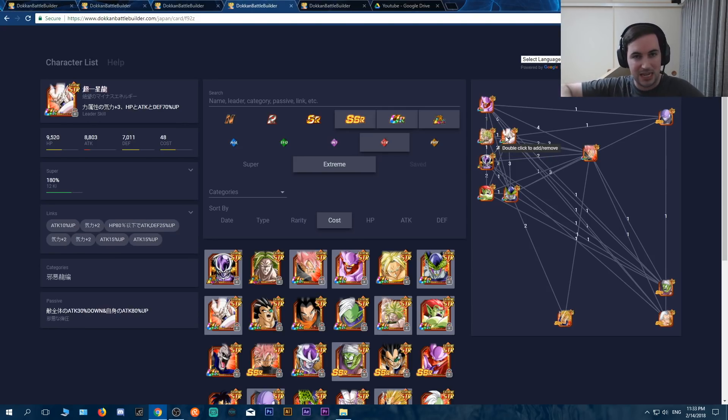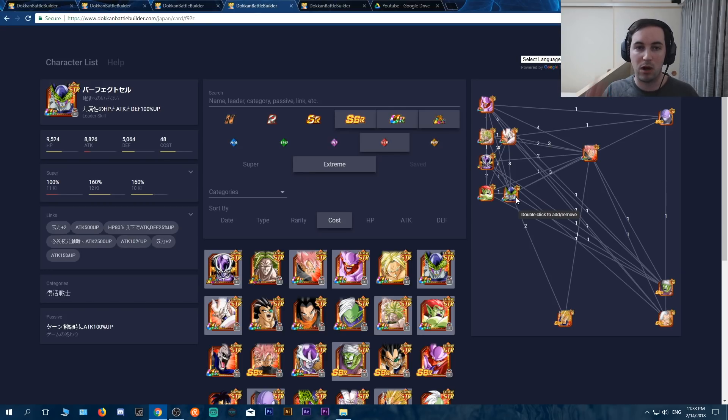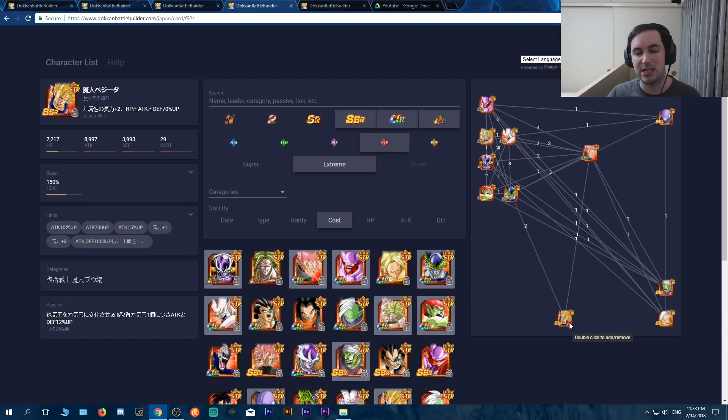Omega Shenron is an easy bring for this team — he lowers enemy attack by 30%, which is amazing. LR Frieza is a great card; if you have him rainbowed he tanks pretty well. Cell is the one I personally brought — I don't have Hit, and if I had Hit, Cell would be replaced. Cell takes a lot of damage, unfortunately. Bojack gets a 90% attack increase when he super attacks — if you're missing Hit or Cell, he's a good replacement. This brand new Vegeta changes agility to STR orbs and gets attack and defense up 12% for every STR orb obtained.